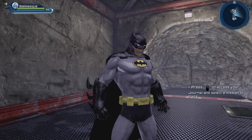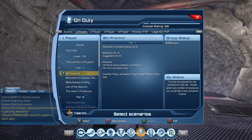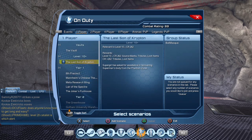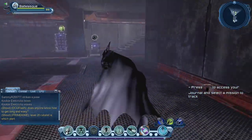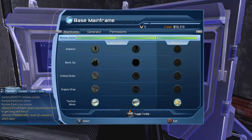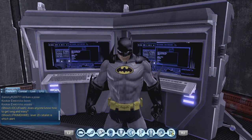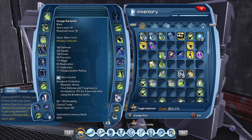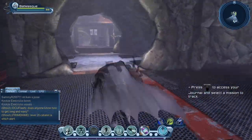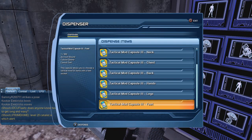Hi guys, welcome to Multiverse. Our character has reached tier 1, so we're going to be able to start playing tier 1 missions. There's also the last cryptid mission we could play — I'll make a video specifically for that. Last time we got prepared and purchased what we needed for our mainframe. I spent a whole bunch of source marks purchasing the tactical mods and the boost. If you're wondering where to get those tactical mods, once you purchase them from the mainframe you come to this little dispenser and you can get them from here.